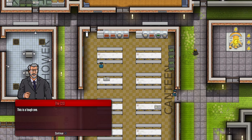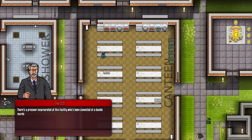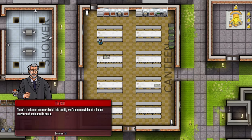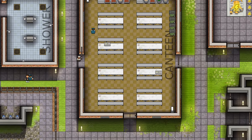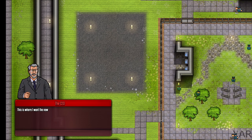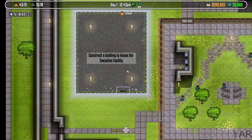Even though this is a work-in-progress build, the prison story is designed to guide you through the game. It's also a cool story. In a moment, the CEO will ring me and tell me about this death row inmate that I have to execute. And to do that, I need to build an execution facility. I'll skip through — the CEO is calling. If the CEO starts calling you in the full game, you're doing something well and potentially about to get fired.